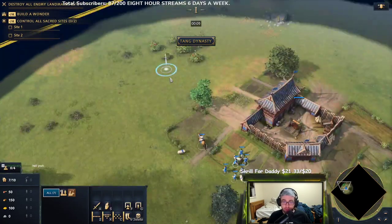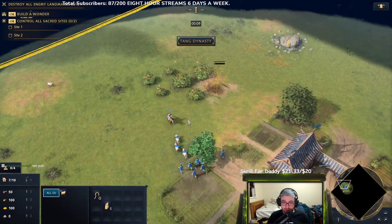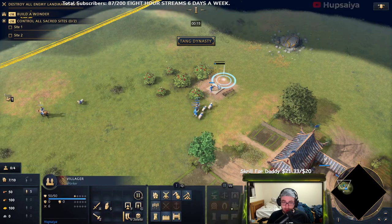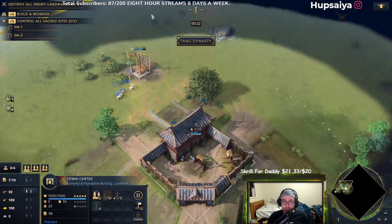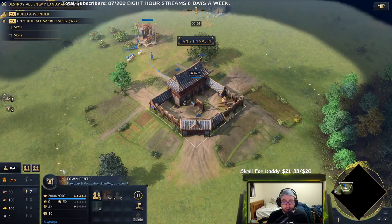So we're going to go over to our bushes here. We're going to have one guy build this. These are going to go here. We're going to slaughter one of the sheep right away. We've got our workers rallied to the goats or the sheep, however you choose to call them. We're going to go to nine supply.